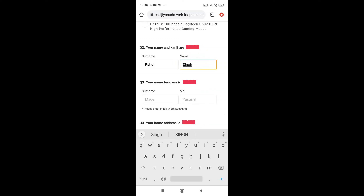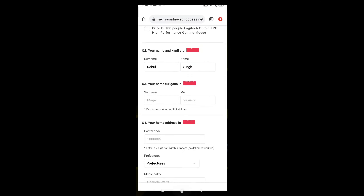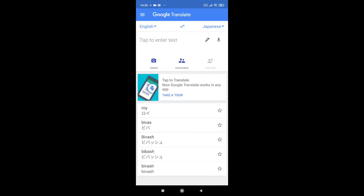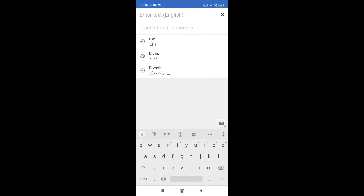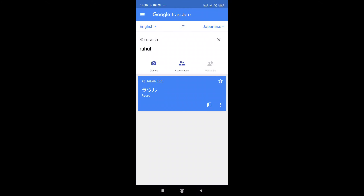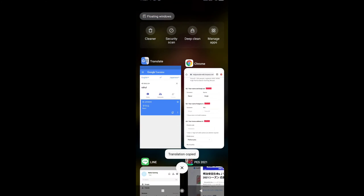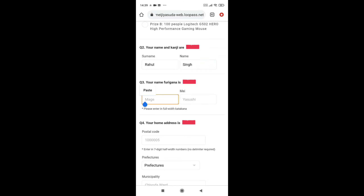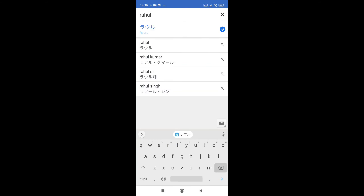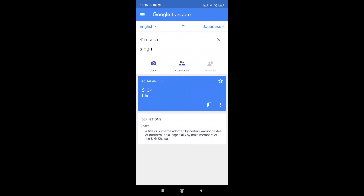Question three is showing you have to convert your name into Japanese. For that we have an app called Google Translate. You can convert any name — for example, I will type Rahul. It is showing here. You need to copy this, then go into the interface and paste it. Then again for surname, my surname is Singh — convert Singh, copy it, and paste it in the surname field.